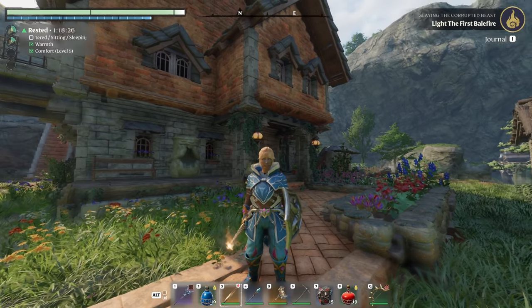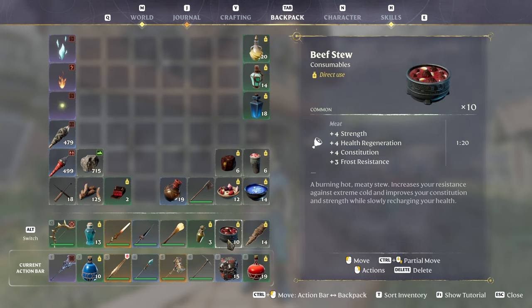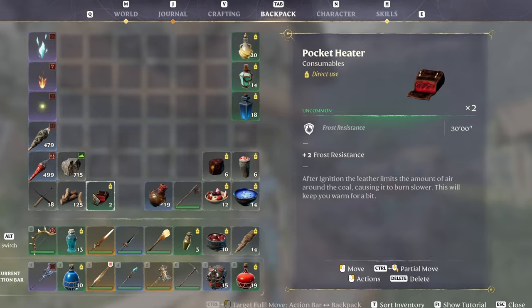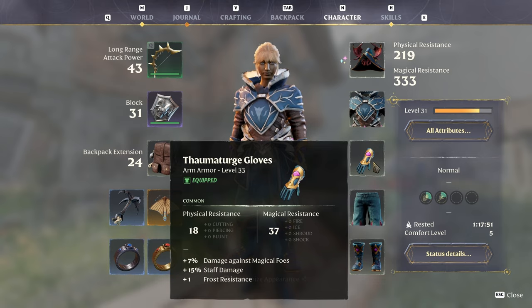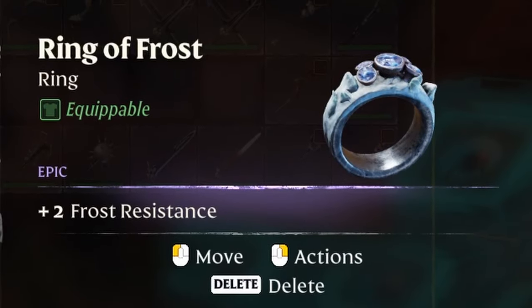Before you head off, you want to make sure that you're prepared. You are going to be in the mountains, so for frost protection you're going to want to take some food that has frost protection, preferably some of the new recipes if you have them. You can take along a pocket heater to give you a little extra time. Having armor with frost protection is always going to help, and if you found one, you could use your ring of frost.